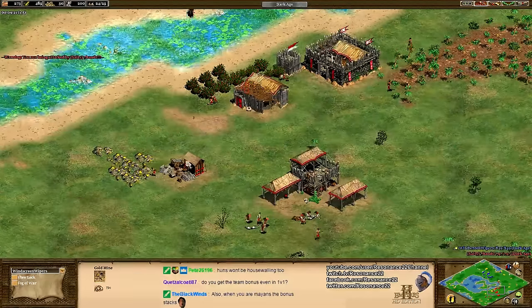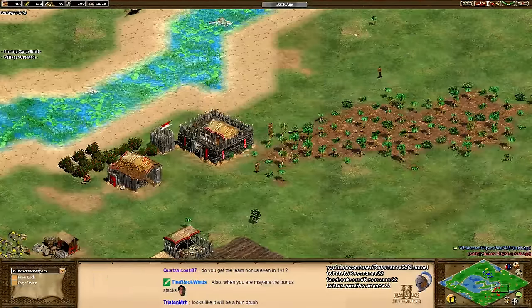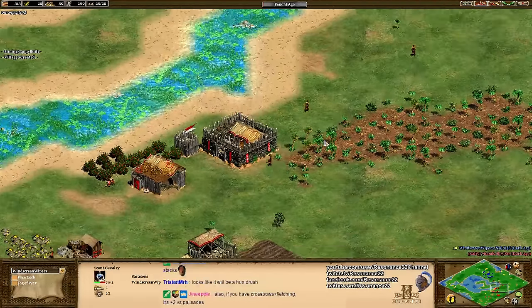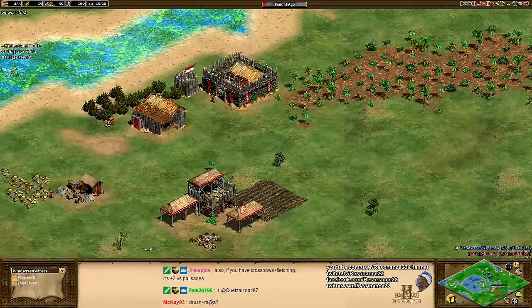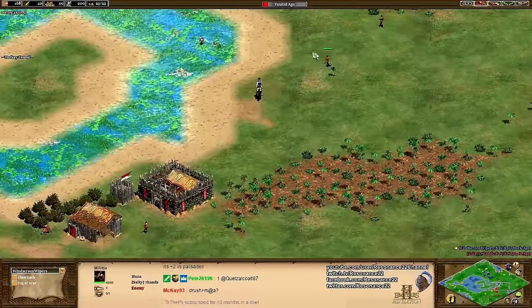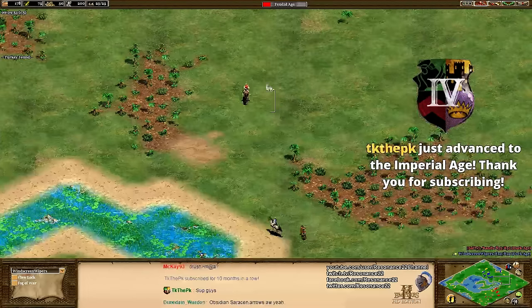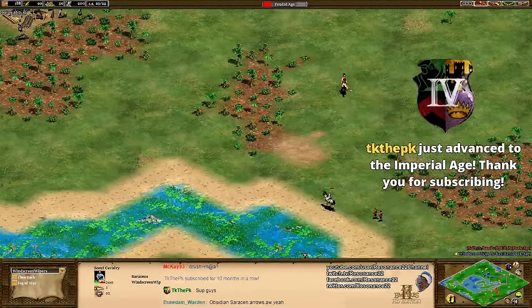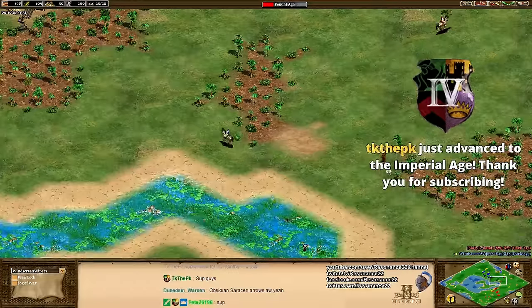We also saw 10 gold being mined here by Salty Seven Hands — we might actually see some men-at-arms. Building a mining camp here: oftentimes when going for a 3-militia Drush, you usually just mine the 10 gold and then don't build a mining camp — just long-distance drop it off to make the 3 militia, since they have 50 gold left over after loom and then 60 for 3 militia. His goal here is to group up with his scout, not really kill any villagers necessarily, but just force them to fight back and cause a lot of economic damage from idle time.